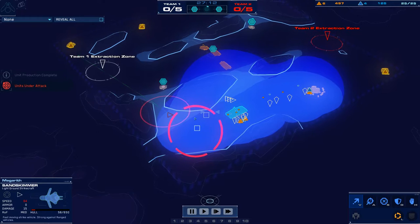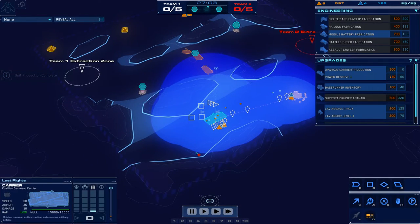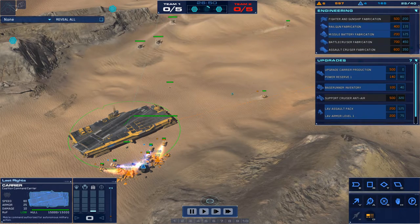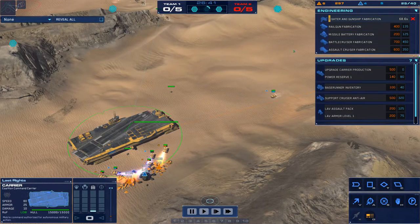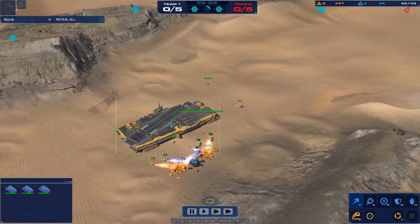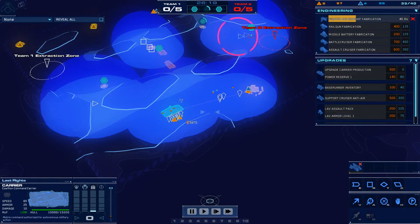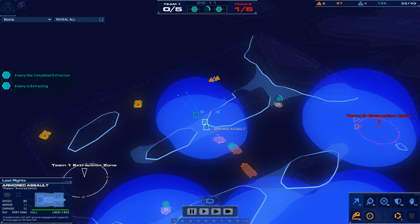My opponent is coming in for some sand skimmer harassment. He's spotted the AAVs and that has completely shut this down. Now that you've seen them off, send all three of your AAVs right through the middle, directly to your opponent's main resourcing location. The next thing you're going to do is wait until you have 200 RUs, and the minute you have 200 RUs, research fighter and gunship fabrication. Once you have that going, you should have a fair amount of excess CUs. I'm pushing through mid with my AAVs. And of course, expand while you're attacking.